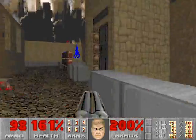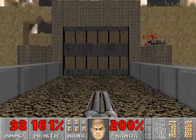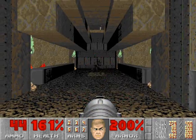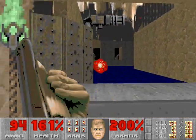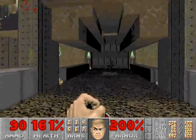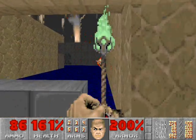We'll go back down these stairs, skip the red door area for right now, and go to this unmarked door. Behind this unmarked door is a revenant — make sure he dies. Now, just carefully walk inside this room. You don't want to go all the way in, just partially. On both sides of you are three lost souls: three to the left and three to the right. Make sure you kill them all.